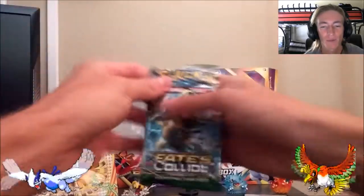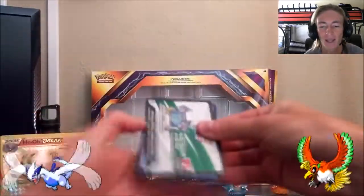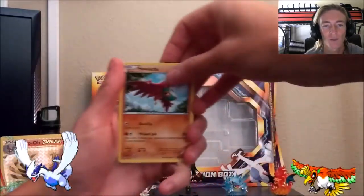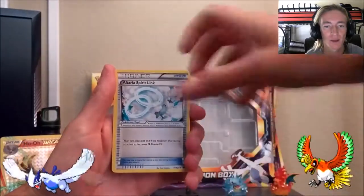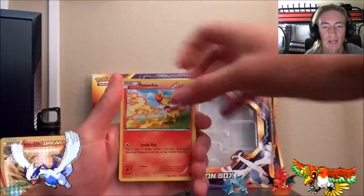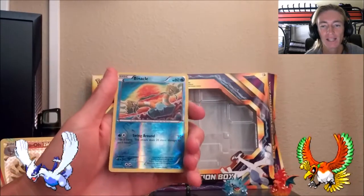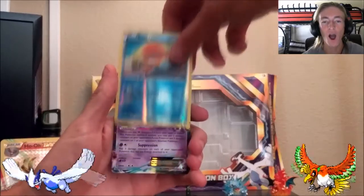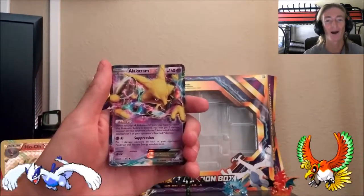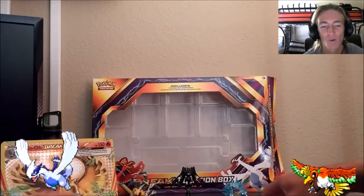I saved this last Fates Collide pack for last because Lugia is on this pack, and this is a Break Evolution box for Ho-Oh and Lugia. Last pack — what do you guys reckon? Starting off with Hawlucha, Dome Fossil, Kabuto, Altaria Spirit Link, Cottonee, Burmy, Larvitar, Meowth looking mean, Fennekin reverse, Binacle — and the last card from this pull is none other than Alakazam EX! I don't have this card — Fates Collide pulling through, Lugia pulling through on this pull!